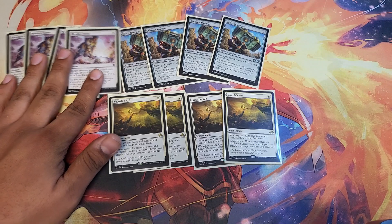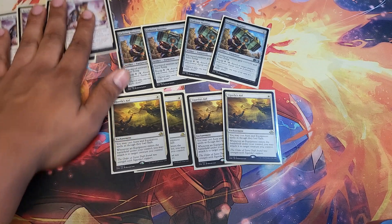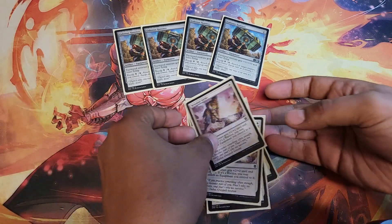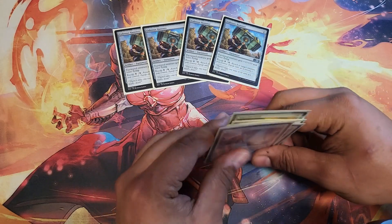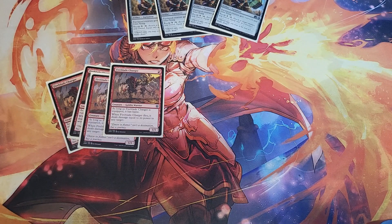How else are we going to equip the hammer? How about a pump spell that will also auto-equip it? Let's talk about Resolute Strike. Resolute Strike is an amazing card — it's a combat trick, it's an equipment-attaching instant. It is everything you'd want. That's how we're going to equip the hammer, and that's how we're going to win the game.